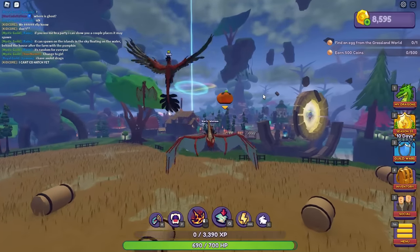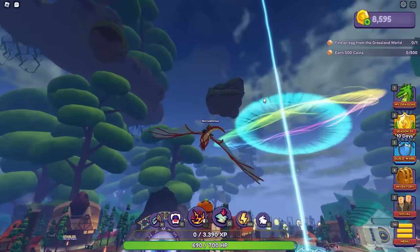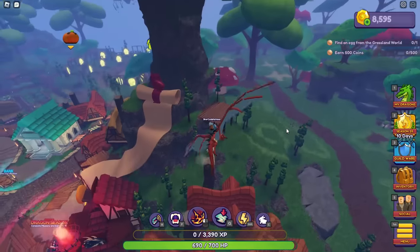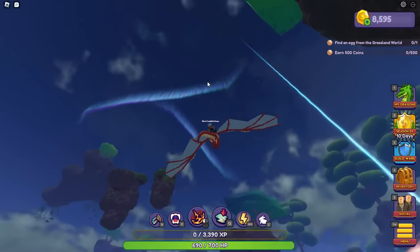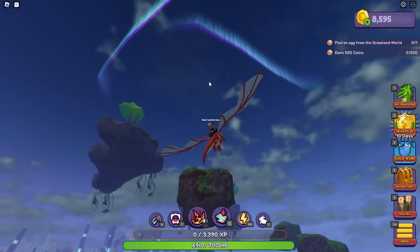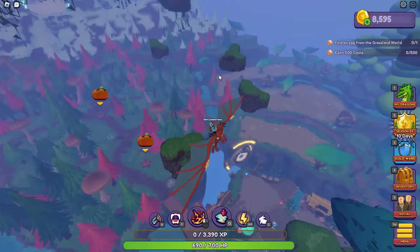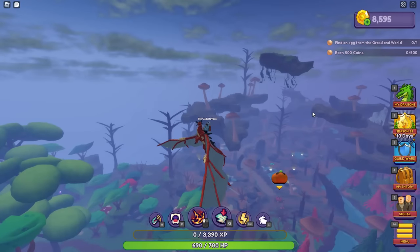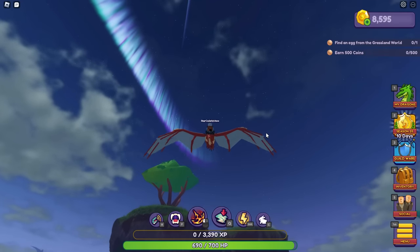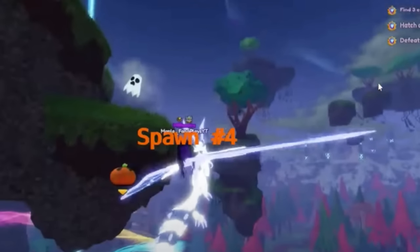The next two Origins ghost spawn locations are over this way. What you need to look for is a wooden platform — yes, found it! Ghosts can spawn on this wooden platform here. There's also an island spawn location — not the mushroom islands, but the islands near spawn. Just fly up and look down and you should see a ghost on one of those islands. I'll try to put a picture on screen as proof.